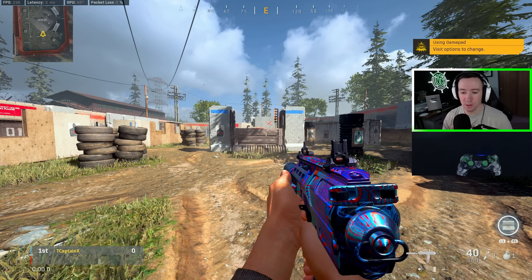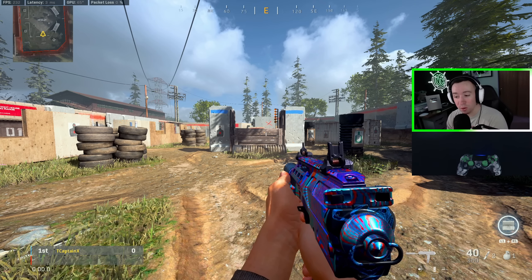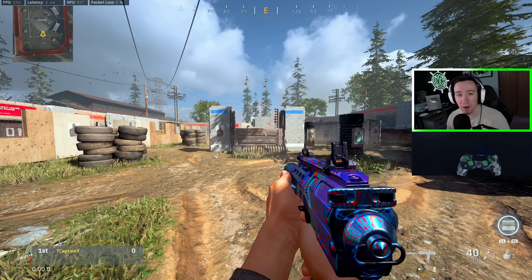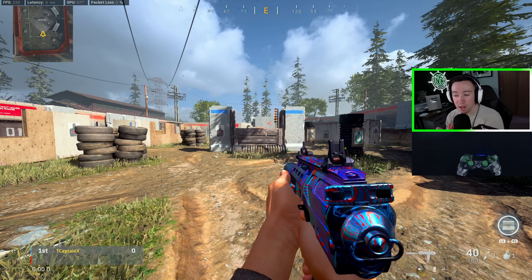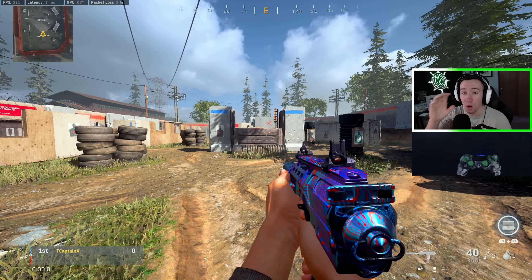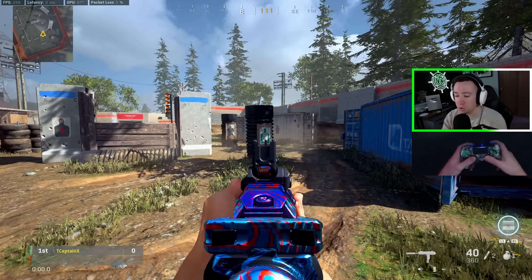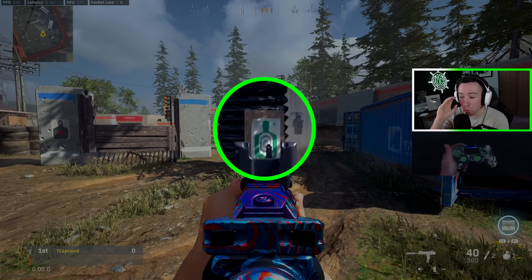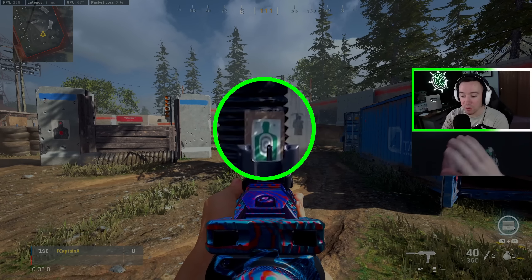The last technique is a little difficult to explain: focus on the target, not on your reticle or iron sights. I have a lot of background in aim training with mouse and keyboard, and one of the huge things in that community, especially with tracking, is that you always keep your eyes trained on the target, not your crosshairs. For example, if we're looking at this green sign, I want to keep my eyes on the green part of the sign, not on the black part of the iron sights.